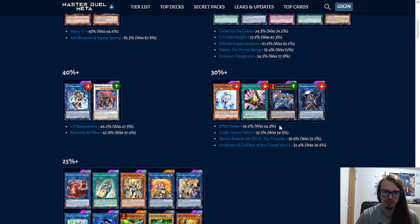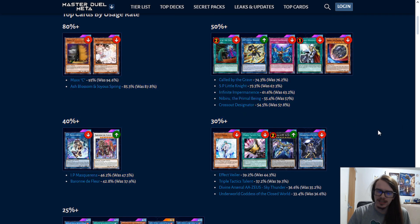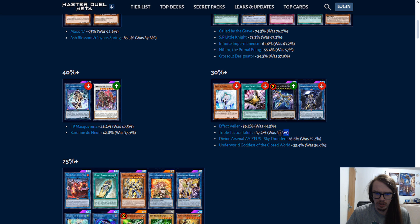Effect Veiler has gone down in usage rate. Effect Veiler and Imperm going down makes sense given that targeting effect negation is not nearly as useful now, because of Kirin being able to dodge out, as well as more decks coming into the format. Triple Tack also going down, not too much though. Zeus going up is kind of interesting, but I don't really know why — it's Zeus, why not?